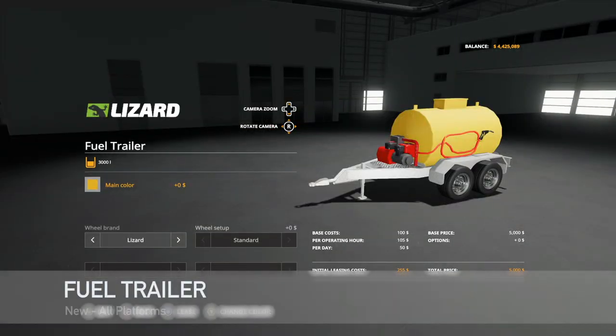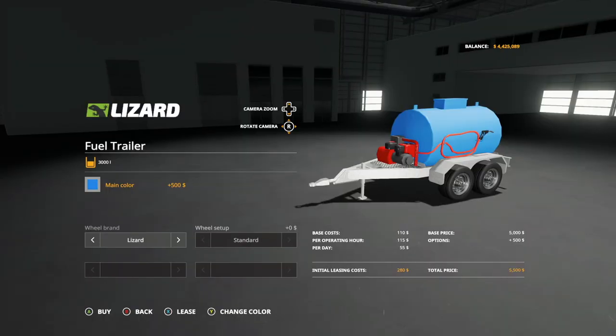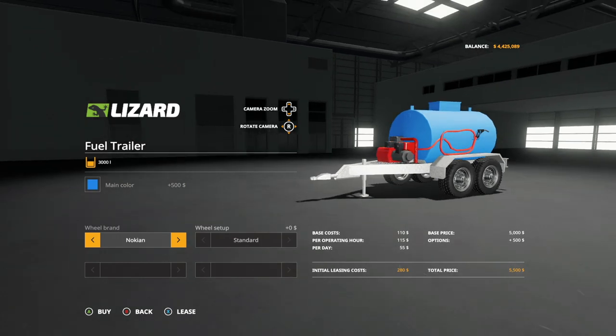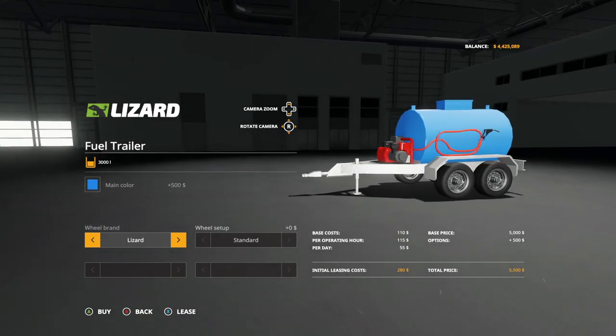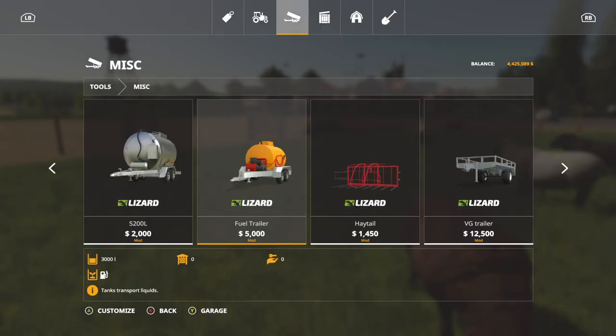Your next-to-last new mod for all platforms today is going to be the fuel trailer. This has a capacity of 3,000 liters and is going to cost you five grand. Main color: you've got a custom yellow color, but you also have all the colors of the rainbow. We'll change it up to Lemken. Wheel brands: we've got Lizard and Nokia, so you can go back and forth between those. Wheels are not going to cost you anything extra; however, main color will cost you an extra 500 bucks. And of course this only holds fuel.